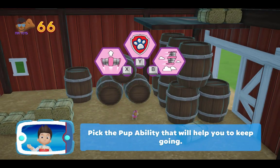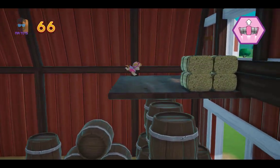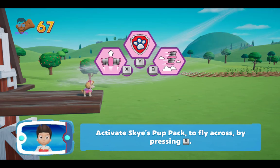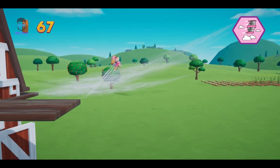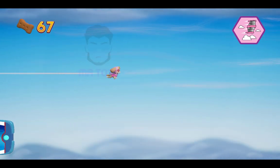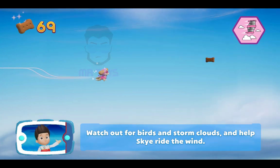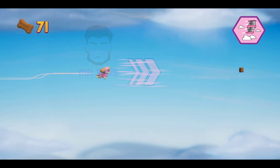Pick the pup ability that will help you to keep going. That's great! Look at the wind! Skye can jump into the wind to fly across the sky. Activate Skye's pup pack to fly. Help Skye. Gotta fly! Use the left stick to move Skye through the air. Watch out for birds and storm clouds and help Skye ride the wind.